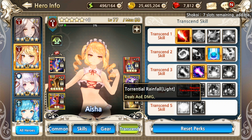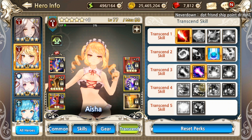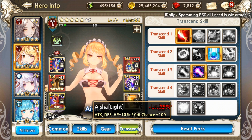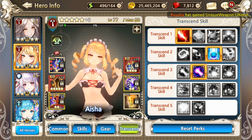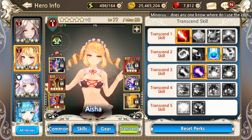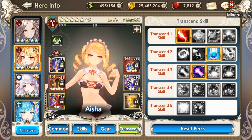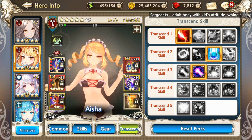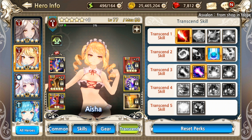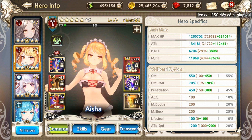So all in all, I believe the best build for Aisha as of now is: Attack Up, Blessing of Mana, Destruction Ray Dark, Torrential Rainfall Dark, and Aisha Light. If you want, you can watch my World Boss video. Aisha needs 5 mana orbs before she uses skill 2 to its full potential. That's all for now — thank you, and see you on the next video!